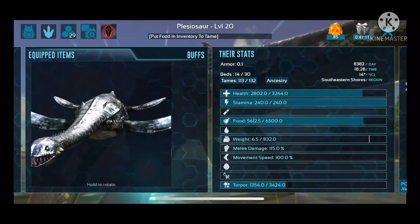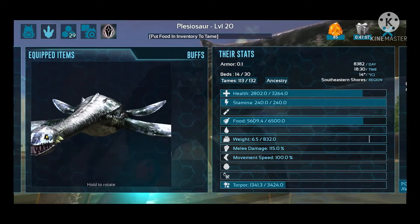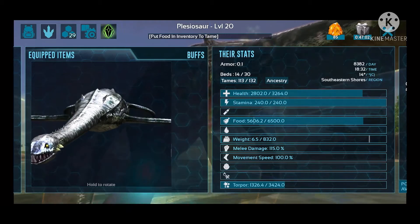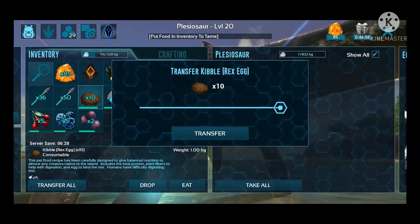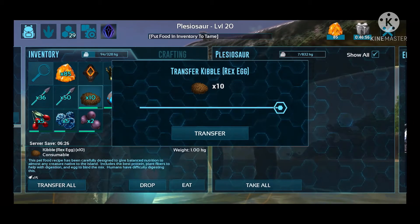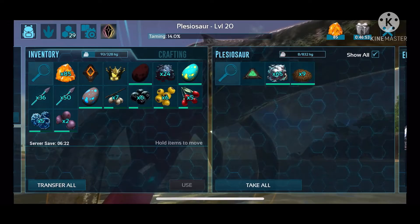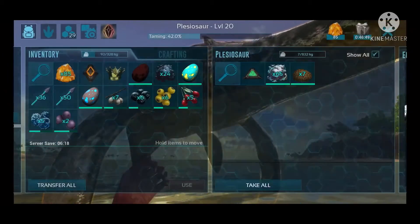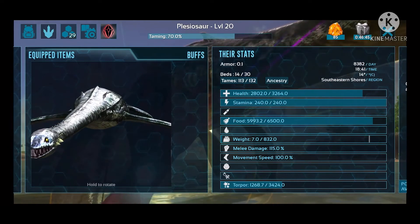She is finally hungry and still tired, so we're sitting pretty. Food is only down 900 points — not as much as I'd ideally like; I usually want to go a thousand or a quarter of their whole food — but I think this is going to work just fine. Let's move the rex kibble over. It's going up 14% every time so I think we're going to be cutting it close with how much the food is going up.